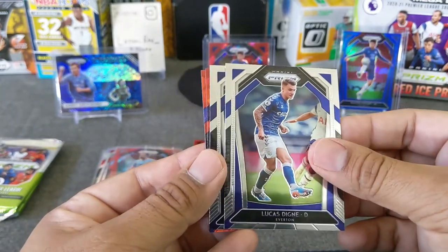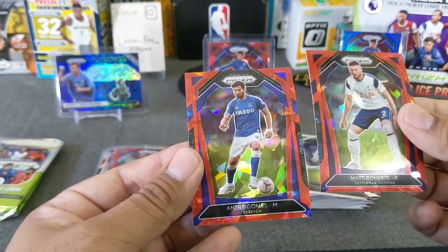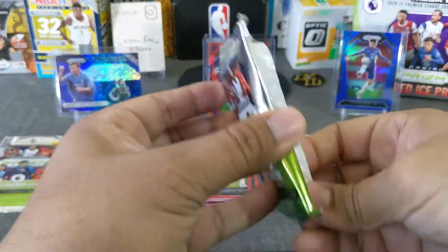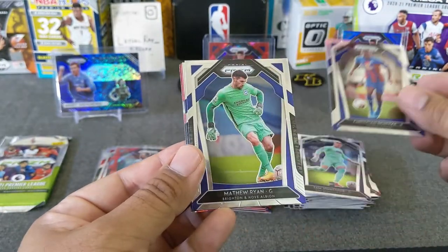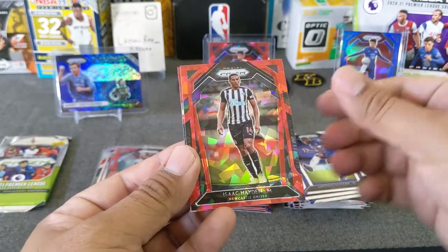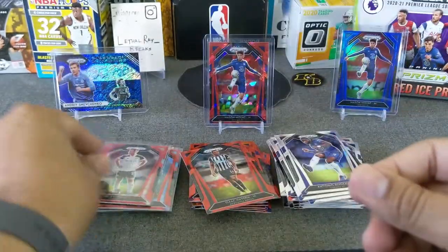Pack ten: Balduck. Dingney. Then we got another goalkeeper — Sam Johnston. They have Doherty — Matt Doherty from Tottenham. And Andre Gomez from Everton. Two packs to go. Pack eleven: Bentenke. Matthew Ryan. Rudiger, Chelsea. Then we got Newcastle — Hayden. And Joe Bryan, Fulham. Not familiar with these guys. We're hitting a lot of defender rookies, which is not so great.